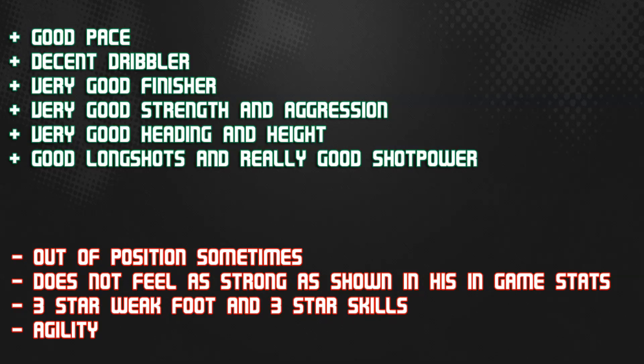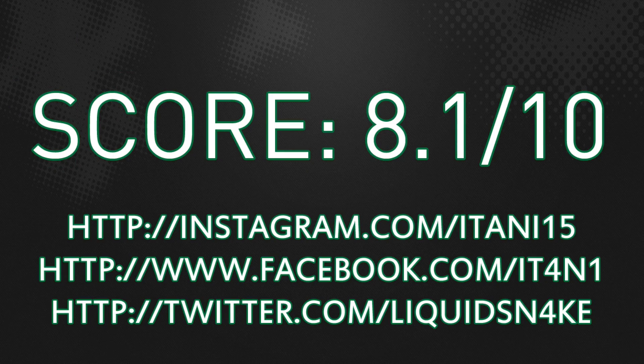Comparing him to the Inform before he was upgraded, this guy is better in every single way — agility is better, he has better shots, way better heading, better dribbling and better pace. On the negative side, he's out of position sometimes, but with high/high work rates that is expected. He's only out of position sometimes because he has 87 positioning, and in the penalty area he's always there, or most of the time. With high/high work rates, he's not out of position as much as other strikers. Definitely not as strong as his in-game stats show.